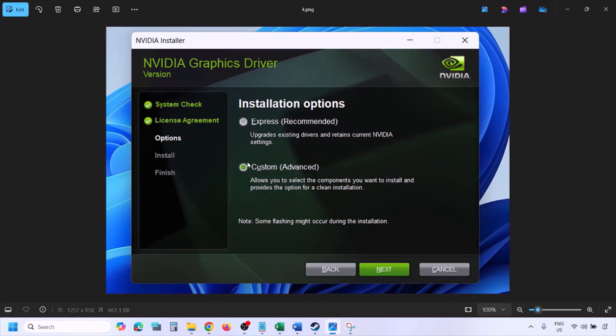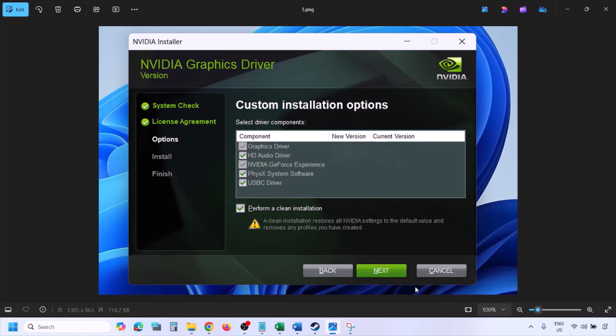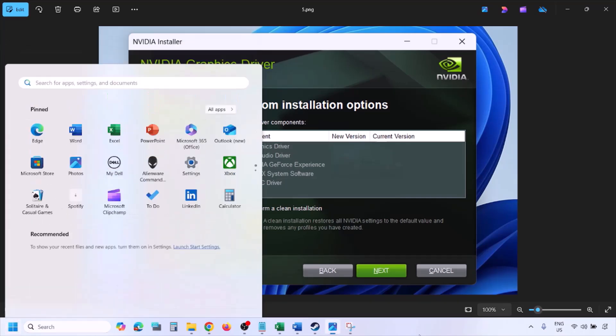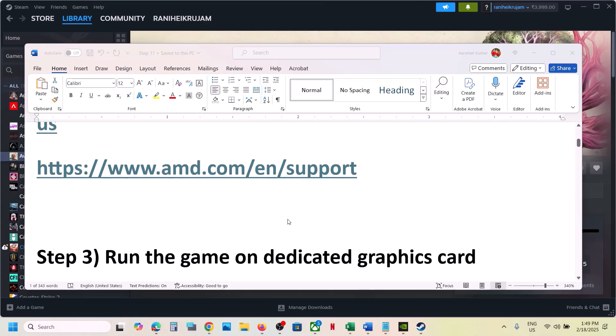Select the Custom option — by default Express would be selected. Select Custom and then click on Next. You will see this screen. Put a check on the box which says 'Perform a Clean Installation.' Make sure you put a check on that and then click on Next and let the installation complete. Once the installation is complete, restart your computer and after the system restart launch the game.